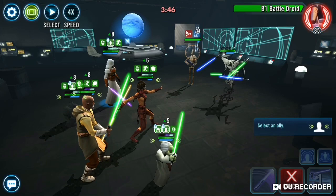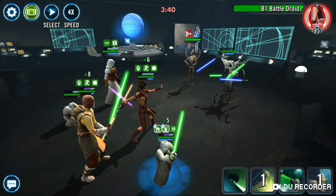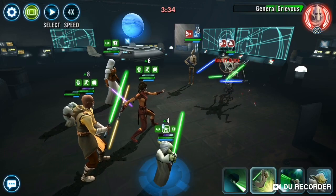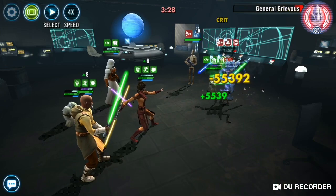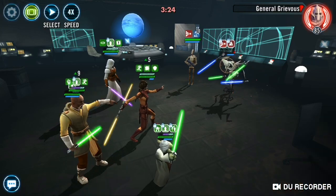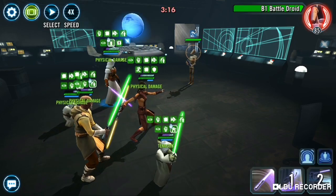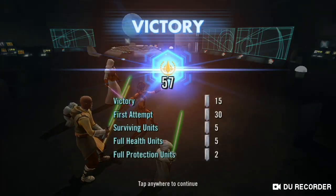Let's pass this over to Hermit Yoda — get some turn meter and a little bit of protection back. Now I can go after the guy I want. It's not going to be a 60-banner win, but I will definitely take it. Not a 60-banner win, but against Grievous, 57's alright.